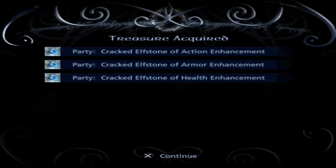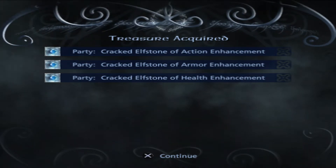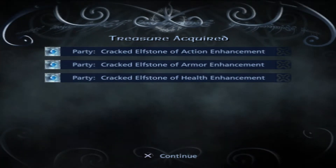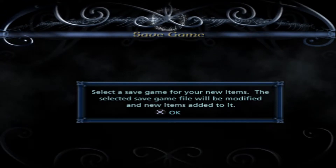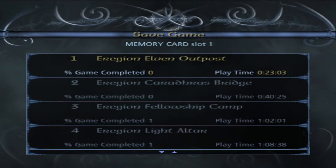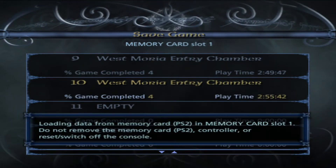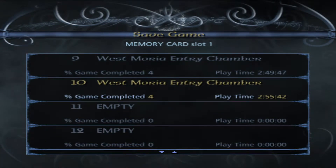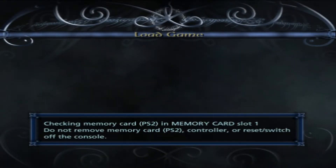Nice — we've got cracked elf stone of action enhancement, and a cracked elf stone of health enhancement. Select a save game for your new items — this selected save game file will be modified and new items added to it. Let's load in and have a look.